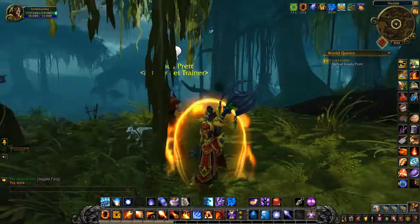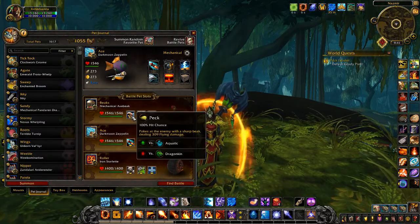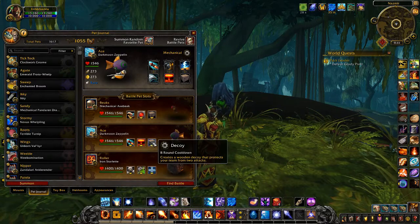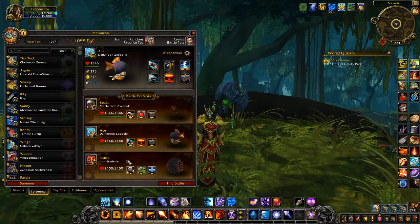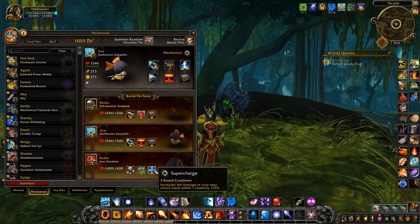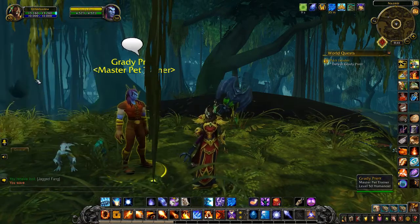In the nice swampy Nazmir areas, for this pet battle I'd like to use a mechanical axe beak with Peck, Haywire, and Decoy, and a darkmoon zeppelin with Missile, Explode, and Decoy. Instead of the darkmoon zeppelin you can use an iron starlet with Wind Up, Toxic Smoke, and Supercharge. You shouldn't really need a third pet, but I've put both alternates in there just in case something goes wrong.